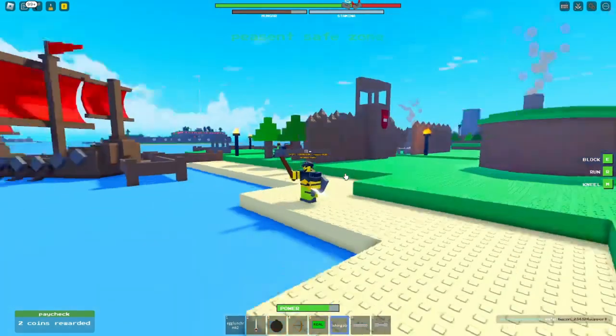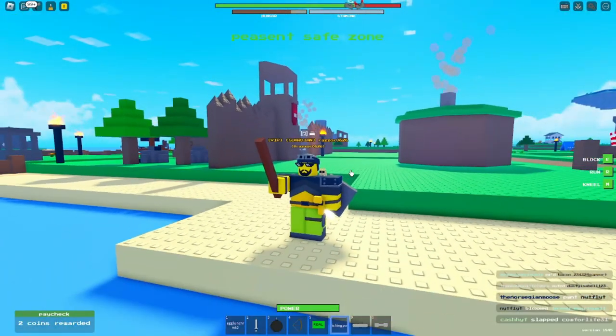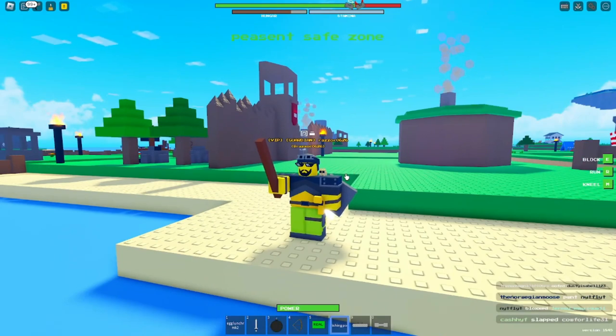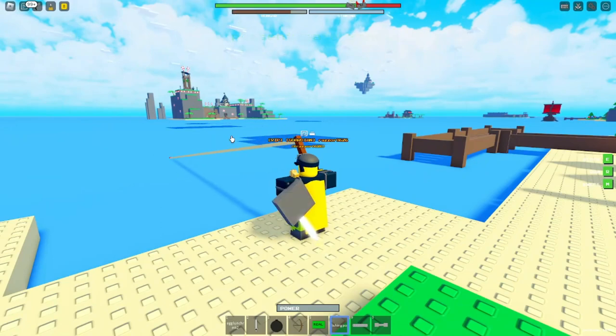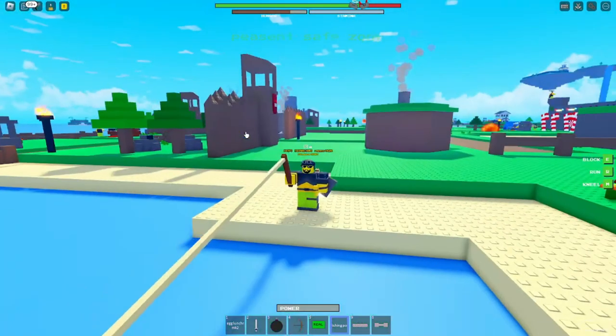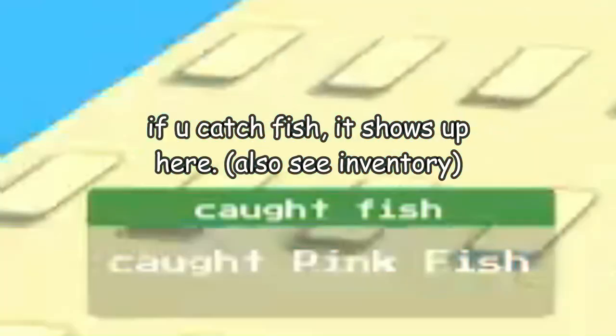Left click, or equivalent on mobile, Xbox, or console, to charge up your fishing rod's power. Then once you've charged it up, release your fishing pole into the water. To know if a fish is on there, wait for the bobber to go down, like it did for me.